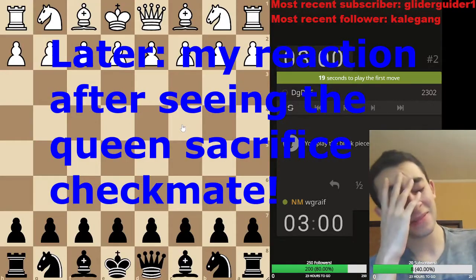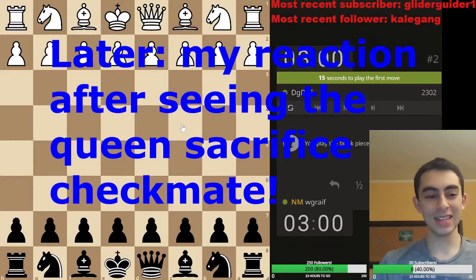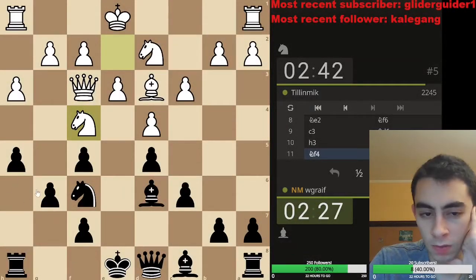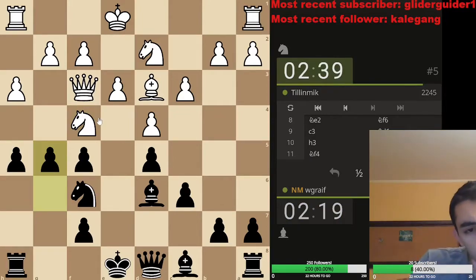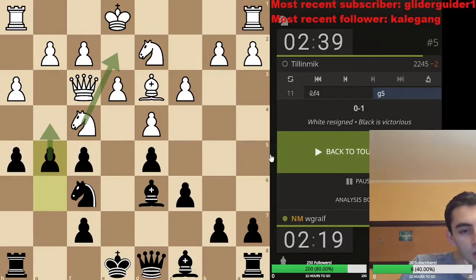Wow, and we maintain our perfect arena record — he went king h4, I made like four pre-moves with under a second. That should have been mate, I just didn't have enough time, but we made it happen. Nice! And we maintain a perfect arena record. G5, knight back, g4 — I think that traps the queen, isn't that crazy? He resigned — yeah, g4 traps the queen, that's a nice one.